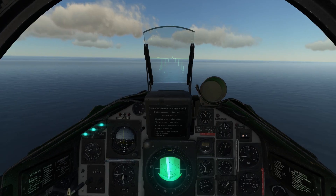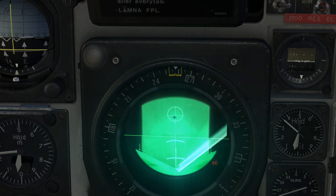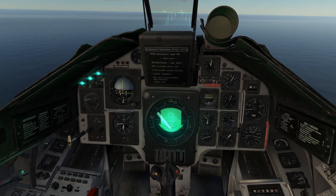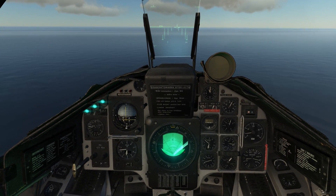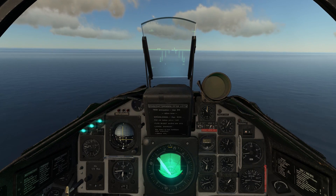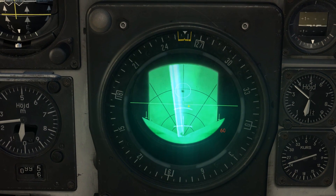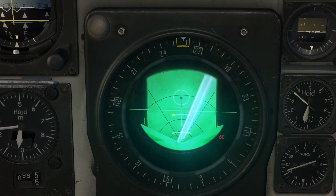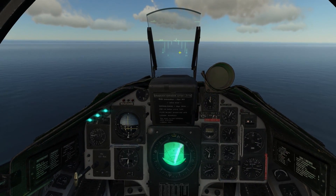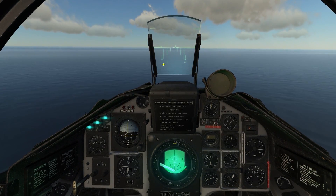Now we have to wait until we get closer to the target. We can move the target fix a bit closer to refine it. Now we get the correct distance readout — about 40 km from the target. On the HUD you can see two lines: the lower line is the 12 km distance line and the upper line is the 24 km distance line. About 40 seconds before entering range we should see the target distance line appear on the HUD.